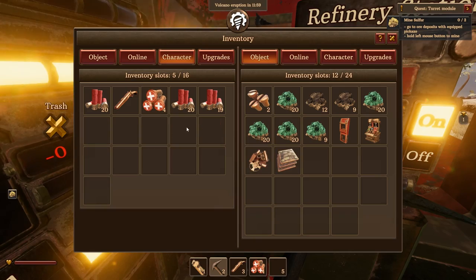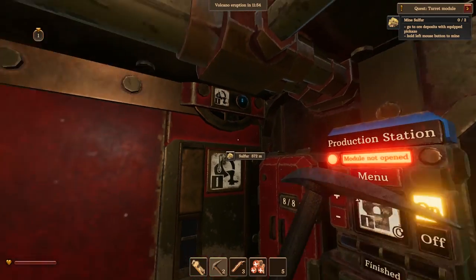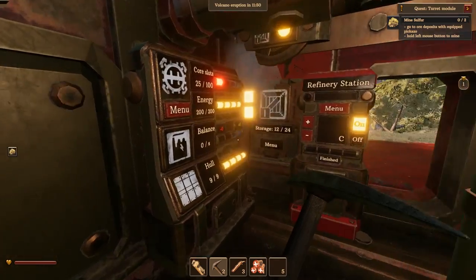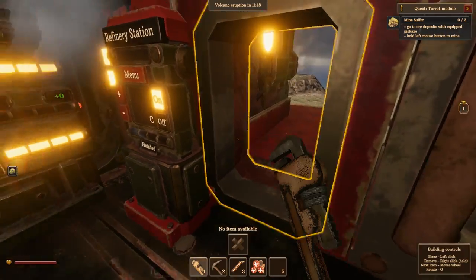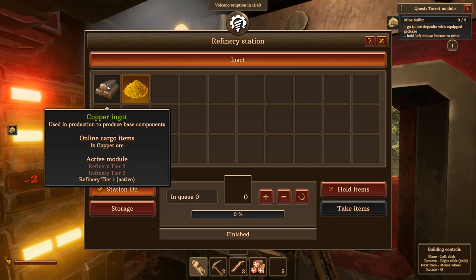There we go — a lot of storage space, that's nice. There's the refinery, and the refinery control panel is right over here. I think I can move that stuff around but that's for later. Right now we're focused on copper, copper, copper.